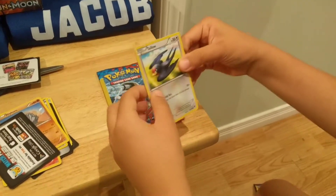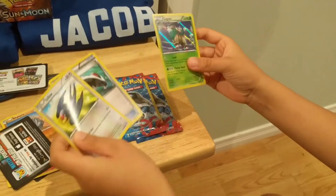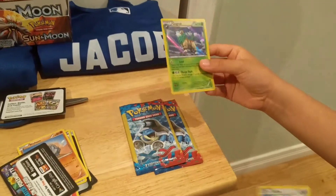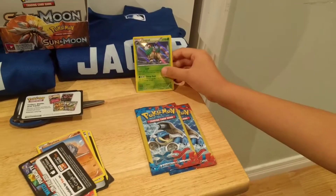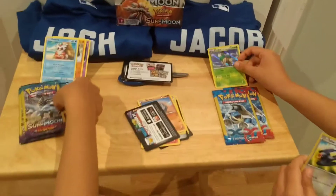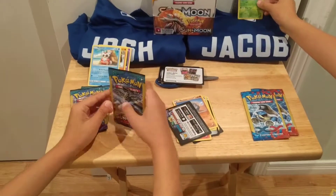Our last pack. We have a Taillow and a Hollow, roller skates and a Hollow — so that's two points for me. And the last pack here is another Komodo.